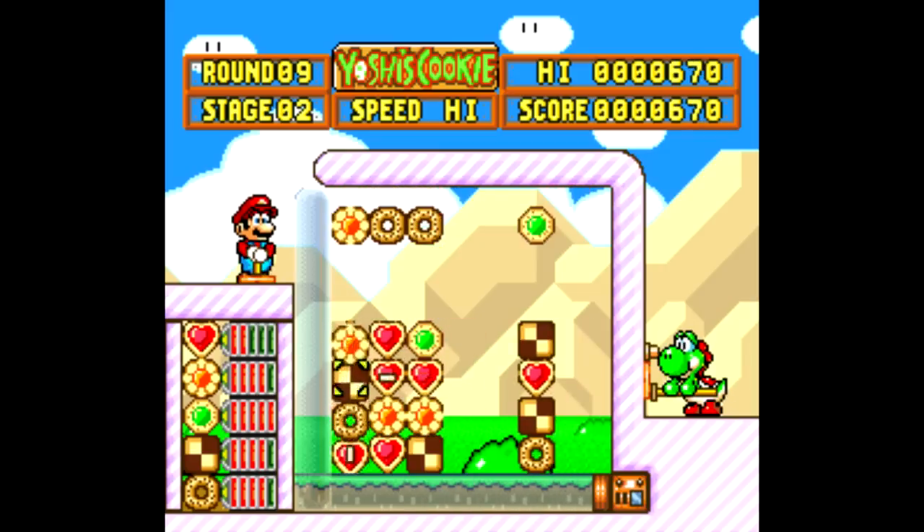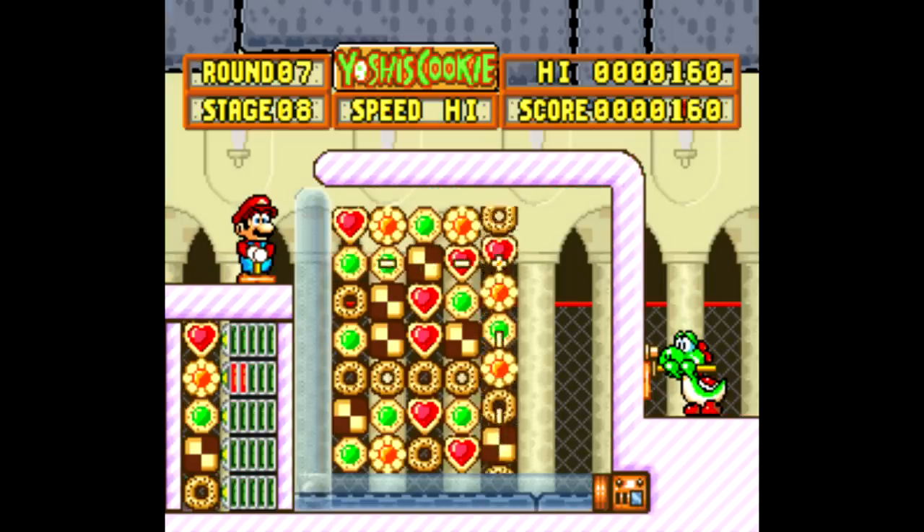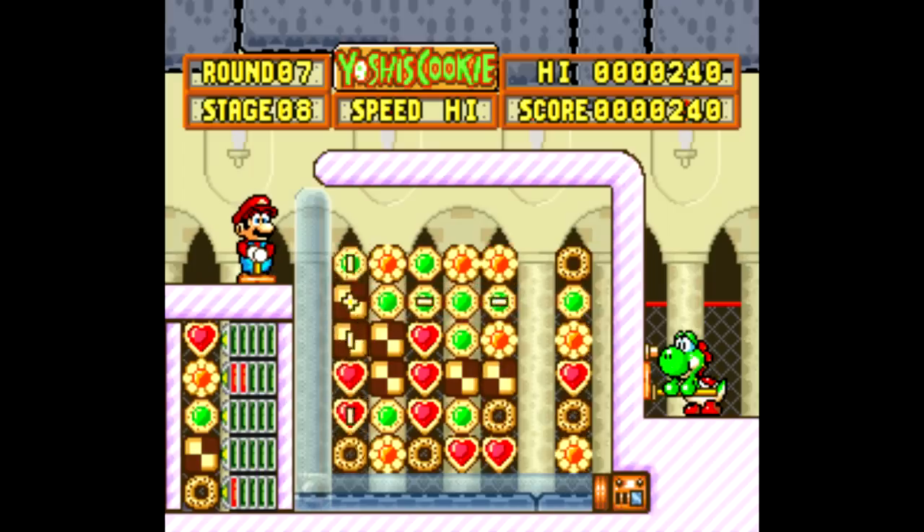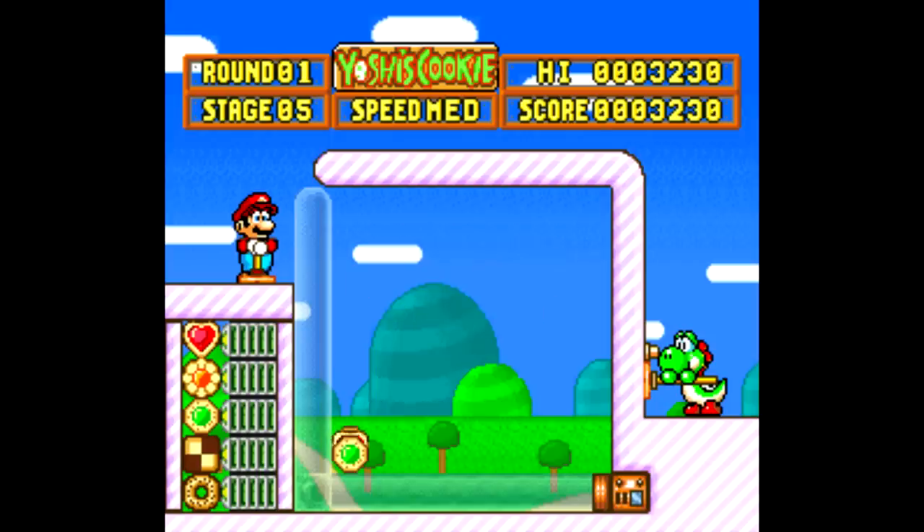The blocks are cookies, in case you couldn't figure that out. There are six different types of cookies, with the Yoshi cookie acting as a kind of blank spot that can fill in for any other cookie type. As far as single-screen puzzle games go, it's pretty standard stuff for the time.